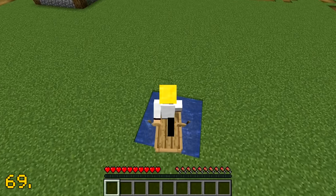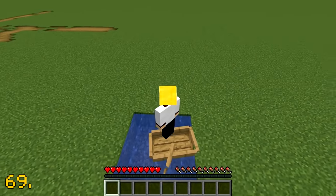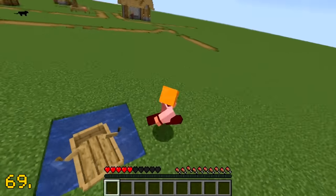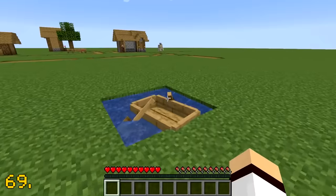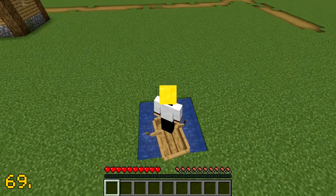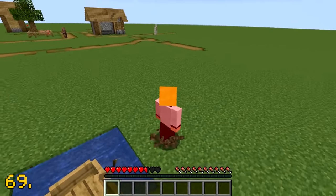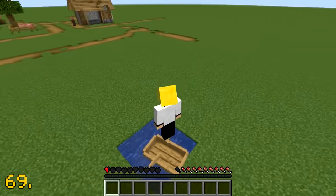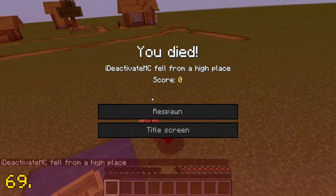In version 1.14.4, there was a glitch with boats where each jump you made on top of a boat, full damage was added for when you walked on land. For example, if you jump four times on top of the boat and then walk on land, you will take two hearts of damage. With this glitch, you could essentially kill yourself or your friend by jumping on boats.